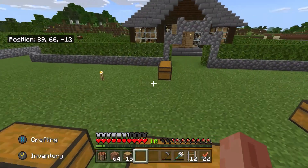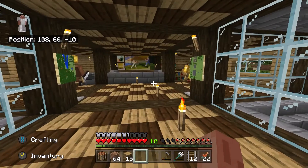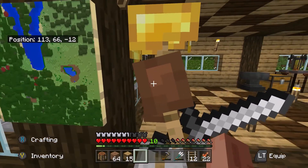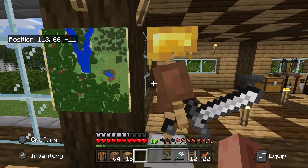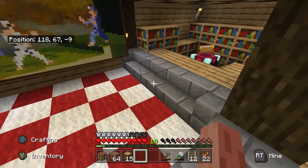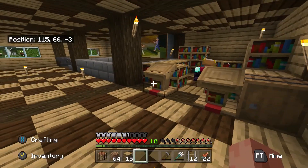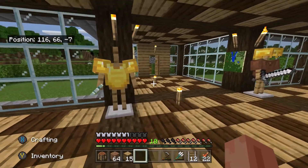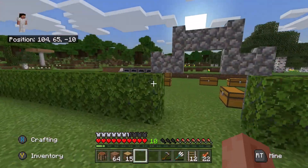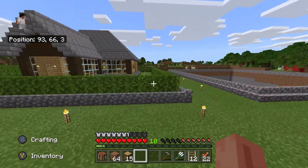I'm actually kind of proud of this house. I was messing around one day on mobile and made a design like this. I know it's not anything super amazing architecture, but it's one of the first houses I've designed by myself and done the interior and everything. It looks good with the couch and chairs and TV, armor stands, the triple bed and all that. Overall I think it's a decent house — not too special, but still pretty cool.